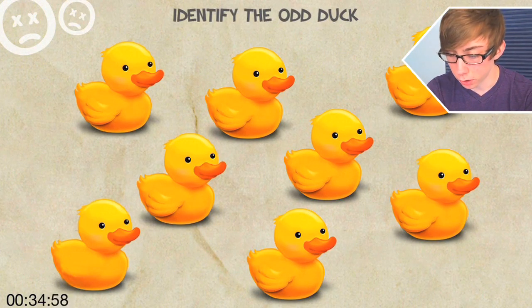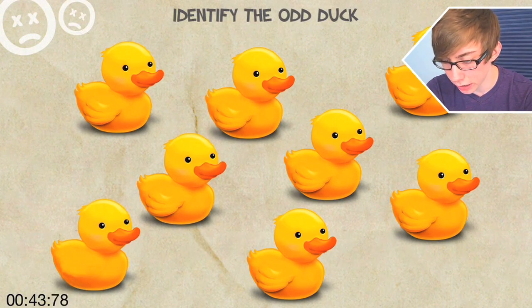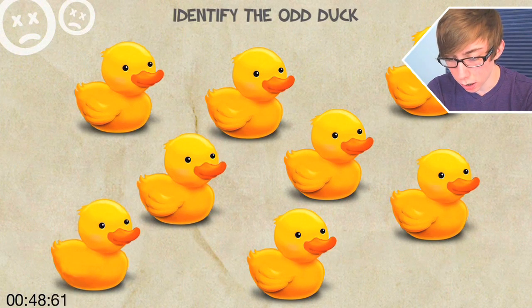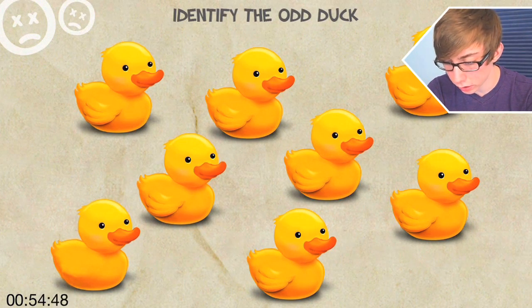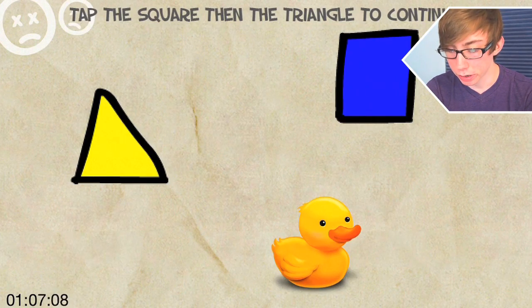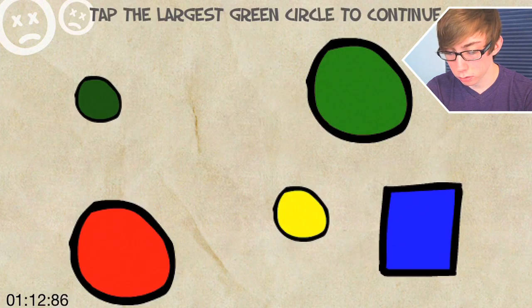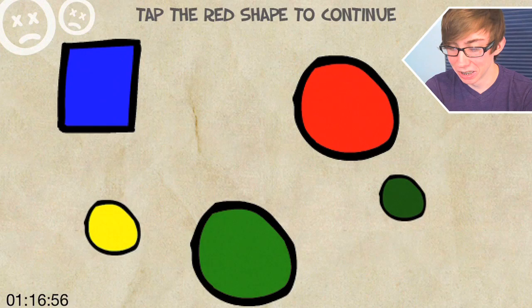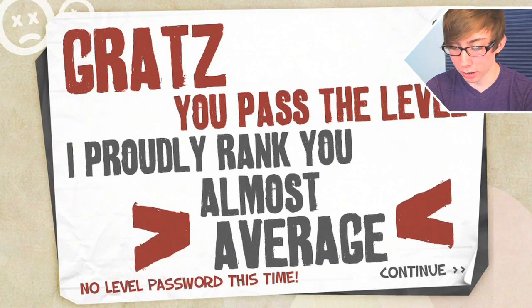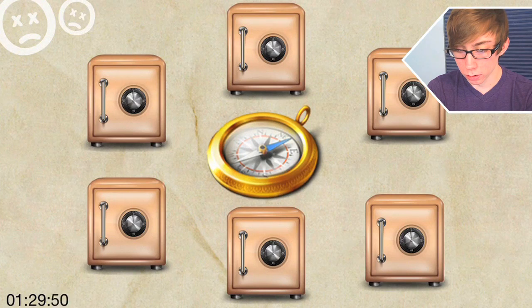Identify the odd duck. They all look pretty normal to me, bro. I don't freaking know which one's odd — they all look the freaking same. This is nonsense. Oh — this one, duh. Tap the duck to continue. Tap the square, then the triangle. Tap the square, then the triangle, then the duck. Tap the largest green circle to continue. Tap the red shape to continue. No level password this time. Proudly rank: you almost average.